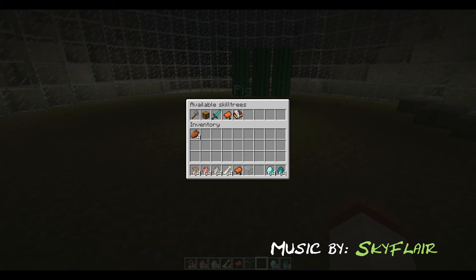Thorns does damage back — that one you should know. Beacon: if you don't know what a beacon is, you should find out because they're pretty helpful. While it's using beacon it does cost hunger, so while it's active you get hungry.